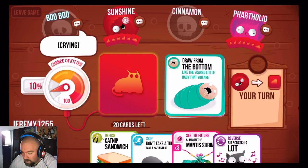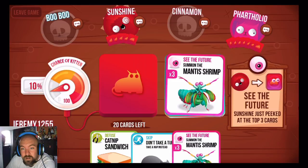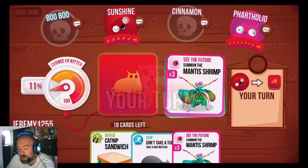Let's use Reverse... Sir Scratch-a-Lot. Chance of a kitten is ten percent. One, two, three kittens! Let's see the future — that allows him to look at the top three cards and see what's coming up.